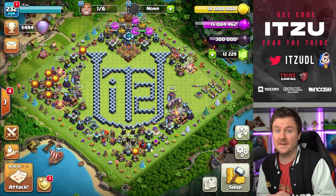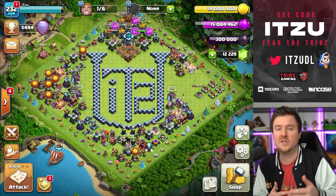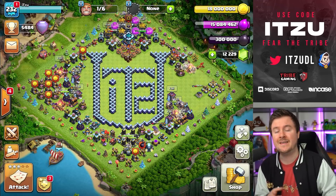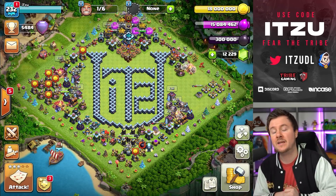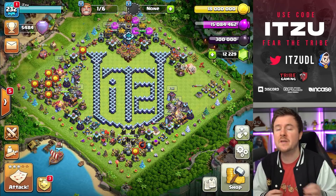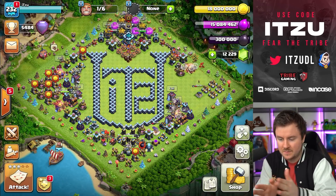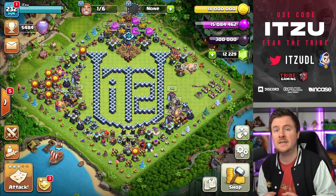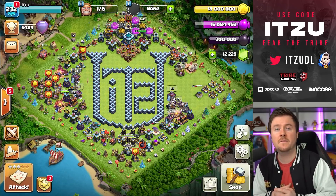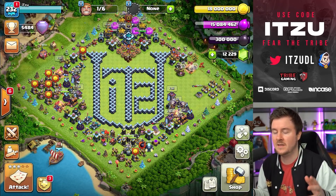Hey guys, welcome back to another video - actually a new strategy. With the new update, more and more strategies are coming out as players progress and try new things. We already had the Super Wizard Blimp in combination with LaLo, but now some people discovered that we can use the Super Wizard Blimp with Dragons. Gaku was one of the first guys who tried this, so a huge shout out to him.